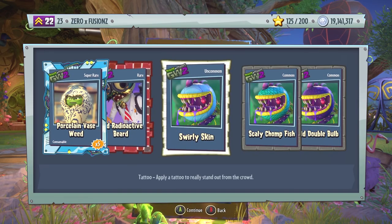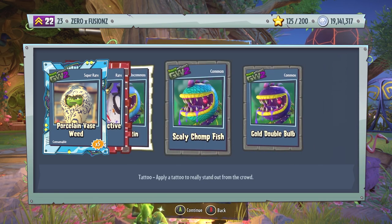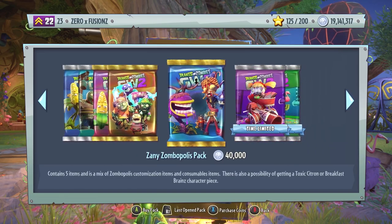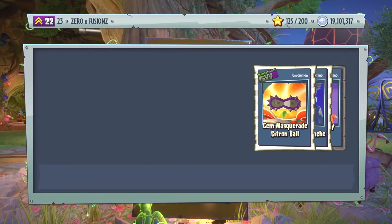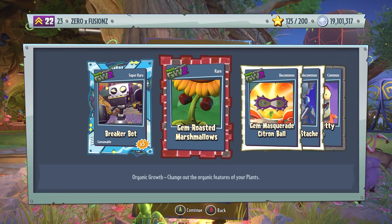We get three things for the Chomper here: Swirly Skin, Scaly Chompfish, and also Gold Double Bulbs. We get two brand new tattoos which look pretty awesome — I do love the Swirly Skin, that one is pretty awesome for the Chomper. Let's open another Zany Zombopolis pack and see what we can get. Fingers crossed we can get some kind of Legendary. I believe I already have a piece for the Disco Chomper, but I have nothing for Iron Citron yet.